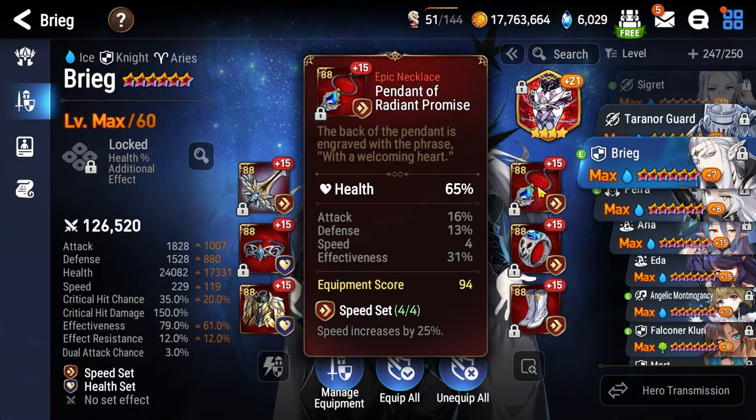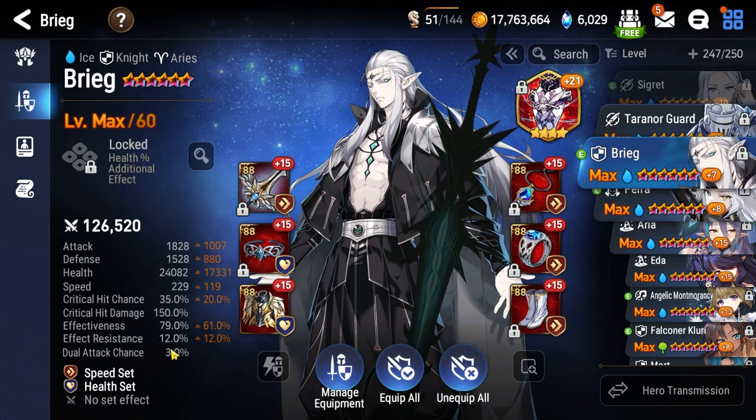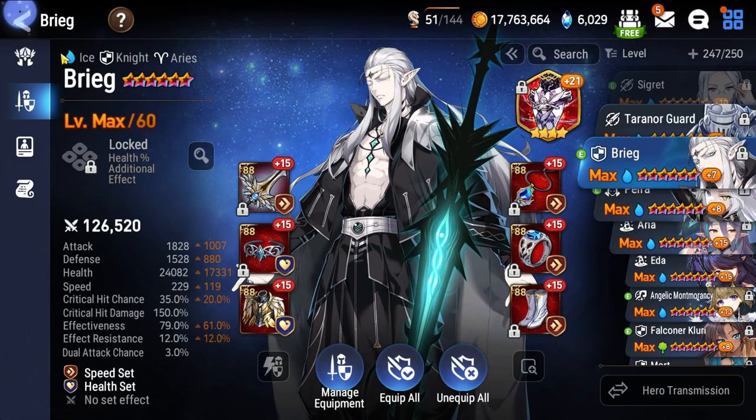For the artifact, I'm on Aureus. Necklace here is health percentage, ring is health percentage, and boots are speed. You only need 35% effectiveness. If you're on Adventure of Raz, you need 85% effectiveness.